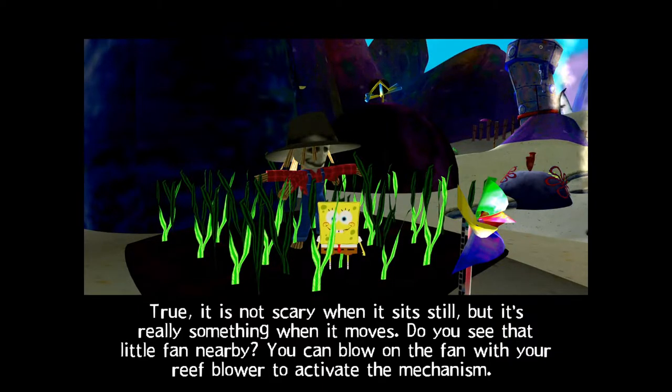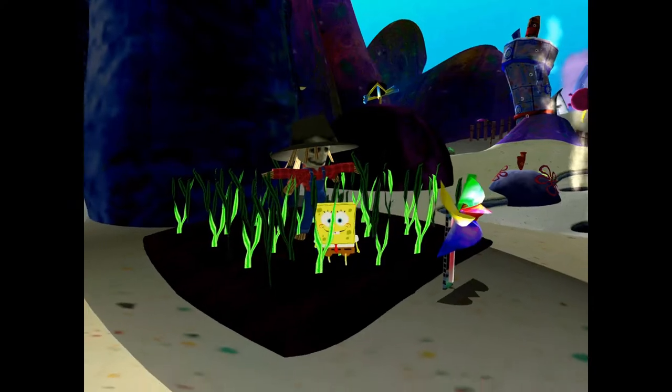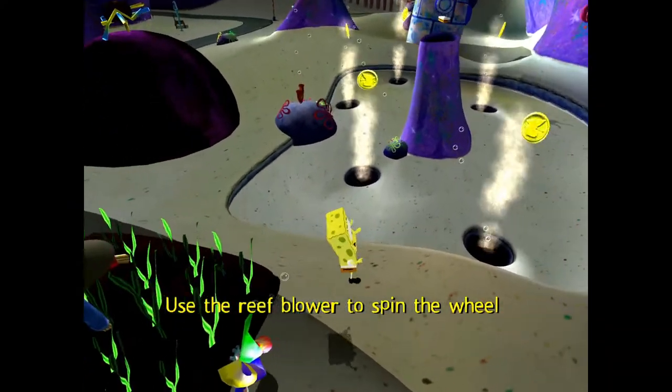The narrator says: 'Do you see that little fan nearby? You can blow on the fan with your reef blower to activate the mechanism.' What the narrator said there was true; however, we do not have the reef blower unlocked yet, so we will not be able to do that right now.